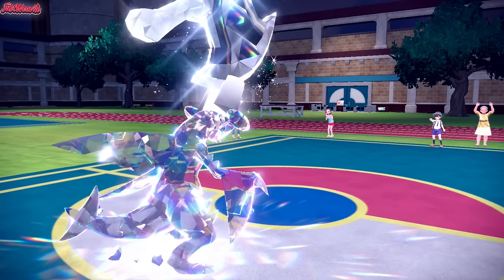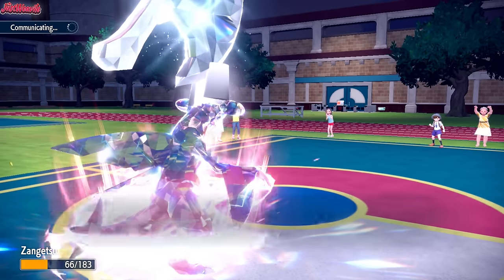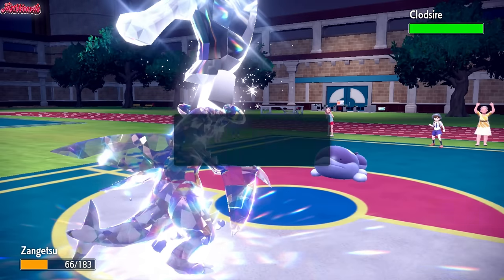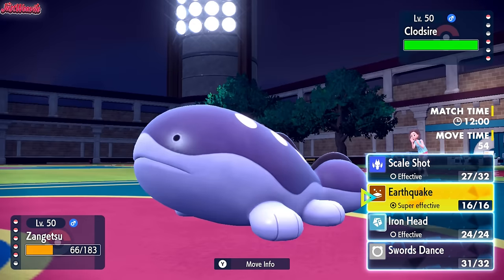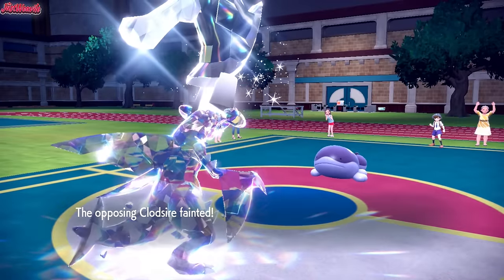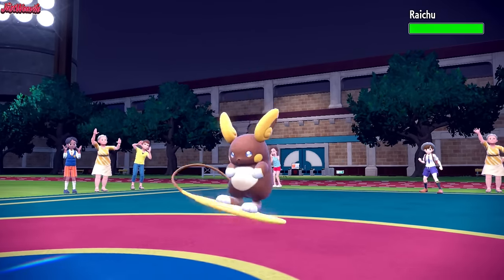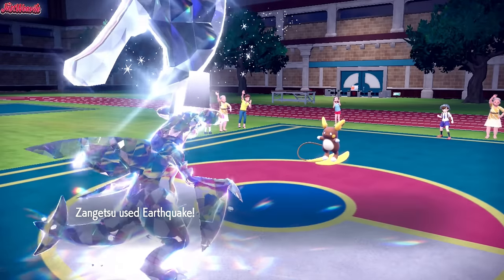With Goodra out of the way, Raichu no longer outspeeds us — it would have with its base 110 Speed. The only worry now is Clodsire living an Earthquake and retaliating. In comes Clodsire. They're probably thinking the same thing. If they're not Unaware, they die; if they are Unaware, they could live. Let's go for the Earthquake and find out. They didn't Tera — Earthquake cleanly KOs Clodsire, which tells me they probably weren't Unaware. In comes Raichu. We outspeed, and they don't Tera. Earthquake takes out the Raichu.